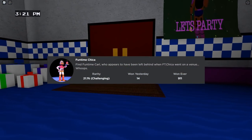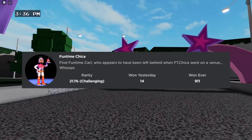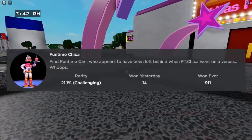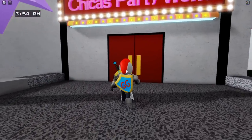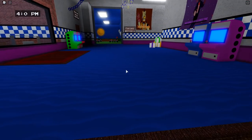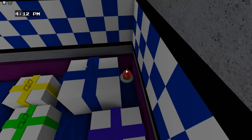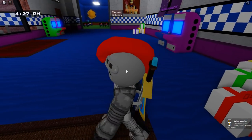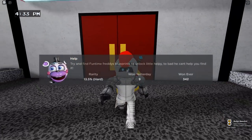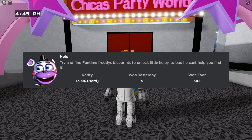The next badge is called Fun Time Chica. Find Fun Time Carl, who appears to have been left behind when Fun Time Chica went on a venue. To get this badge, head inside the pizzeria again and turn directly to your right. You'll see a pile of presents — go behind it, there's Carl. What's he doing back there? He's hiding! There you go — two badges, easy peasy.